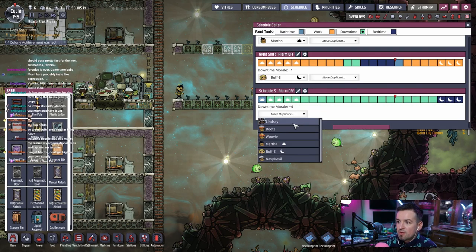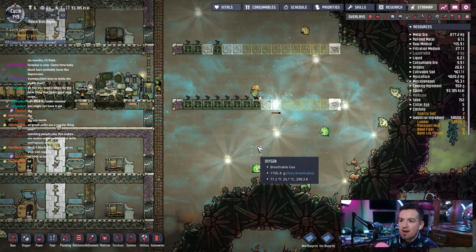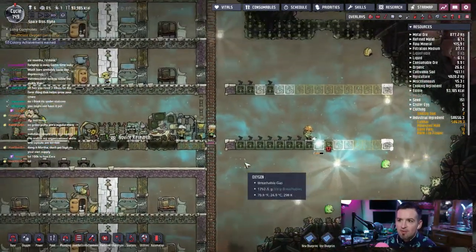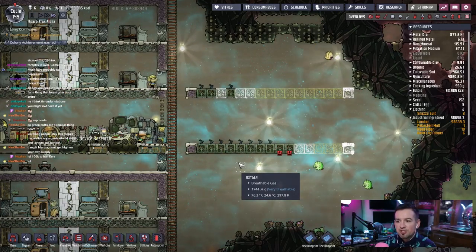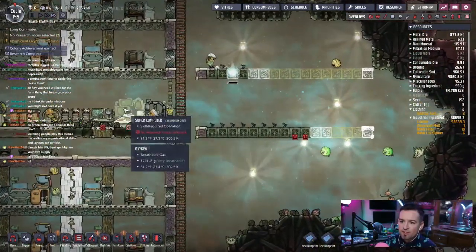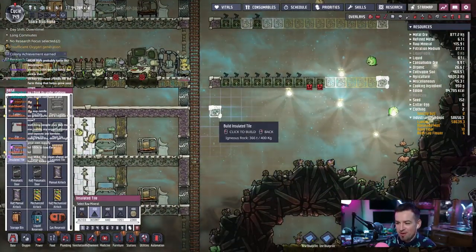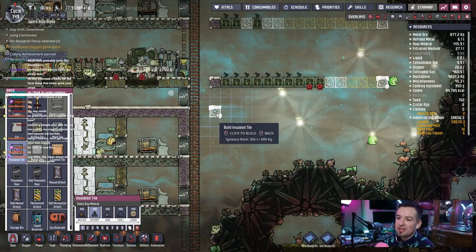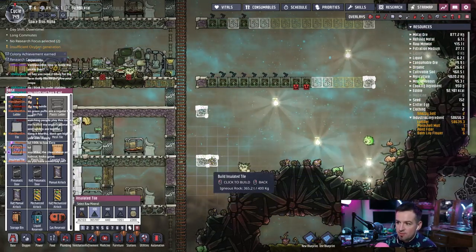When somebody gets food poisoning it's a compounding issue — they're at like 75% of their typical stamina but they'll work to 100%, then they'll hurt their back. Long after the food poisoning is worn off their stamina hasn't recovered and their back still hurts, so it ends up just being a bigger problem. It's better to just lock them out of doing any work for a couple days. Oh, they actually finished that already — nice. The mush bar thing needs to stop.